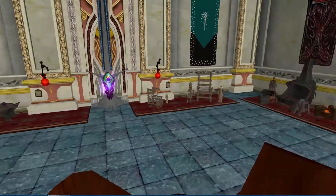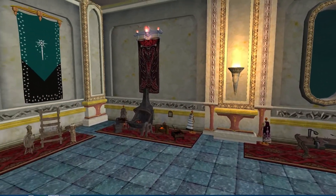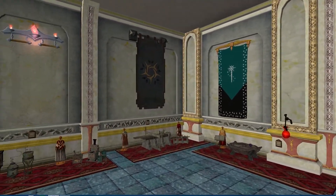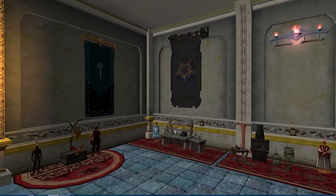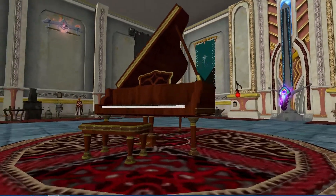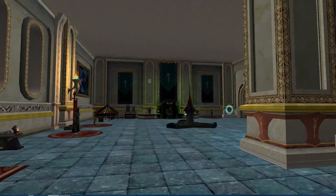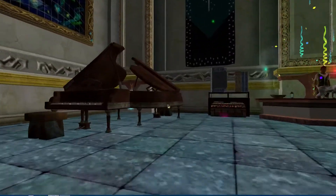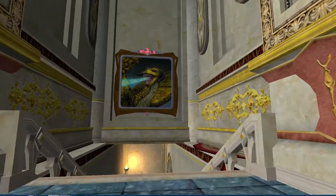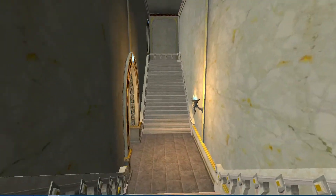Here's another piano. Those fireworks continue going until you turn them off. Now that we're done with this wing, let's go downstairs. Then we'll come up on the other half of the guild hall once we're done with downstairs.